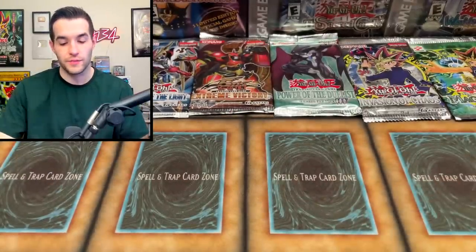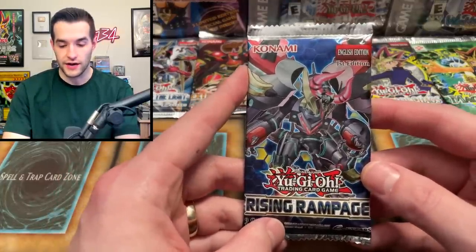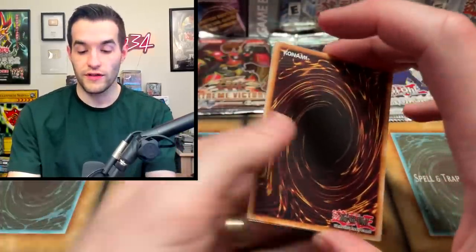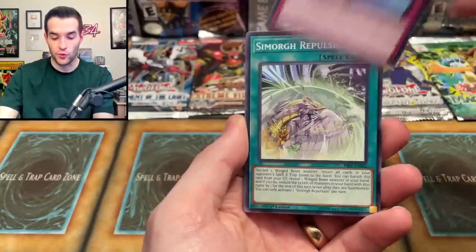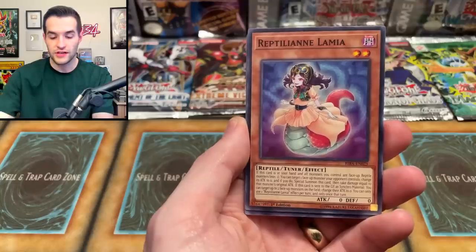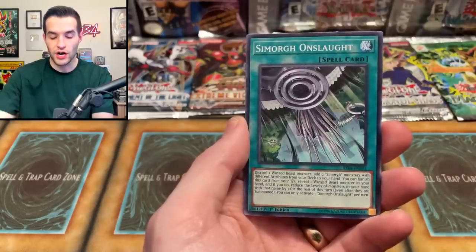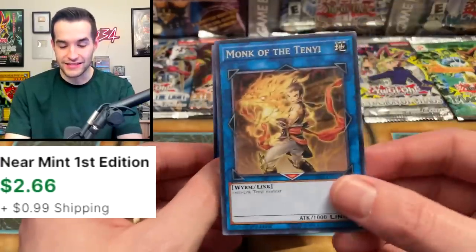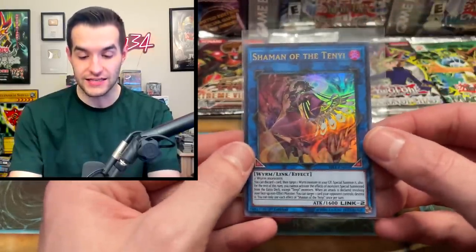Our final pack and the biggest one — Rising Rampage, the first set with Starlight Rares. We could pull Apolosa Starlight Rare, which is big money — one of the first ever Starlights. We pulled World Legacy Bestowal, Samorg Repulsion, Draw Discharge, Reptilian Lamia, Psychic Fervor, Marincess Current, Samorg Onslaught — and Shaman of the Tinyi! That's an Ultra Rare! Plus Mug of the Tinyi. It's not the Link monster we're looking for, but it is an Ultra Rare — we roll the die one more time!